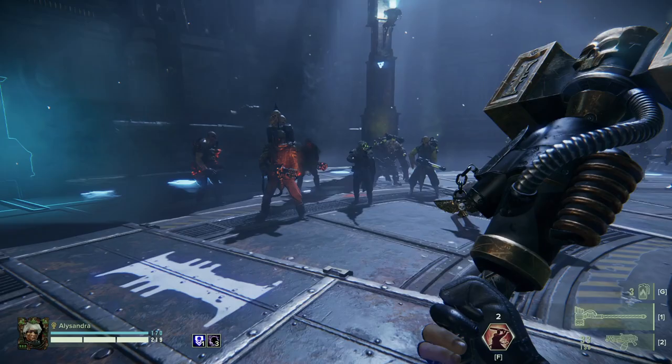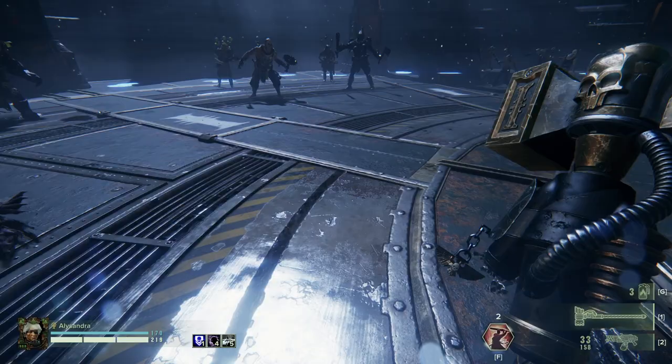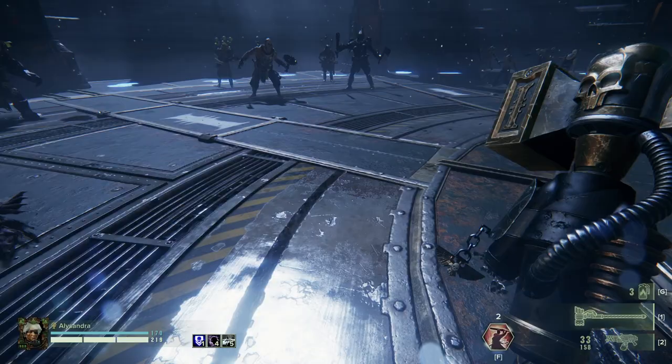If you're in a tight corner, just heavy attack and keep swinging until everything's dead. Hopefully the hard target you're after will die; if it doesn't, everything around it should be dead by the time you've swung through, and then you can charge up and go for that big hit.